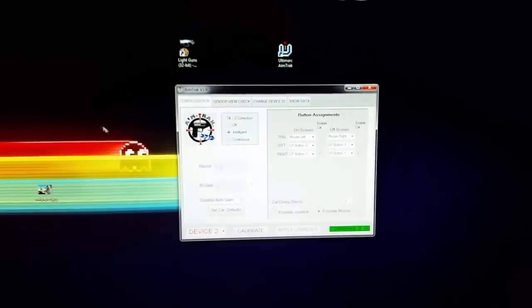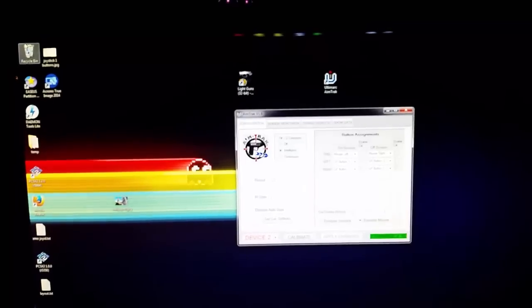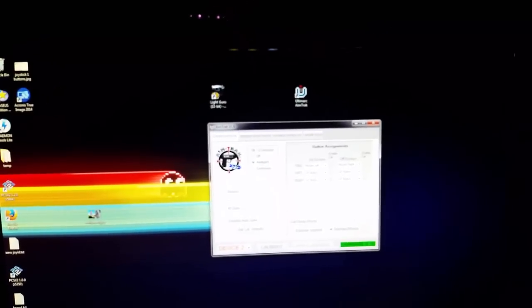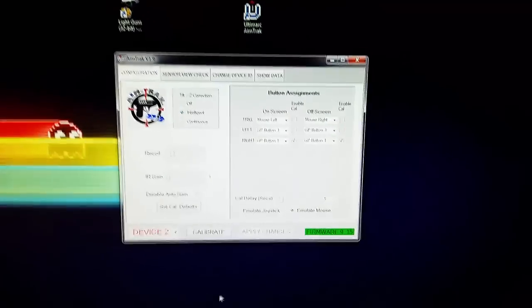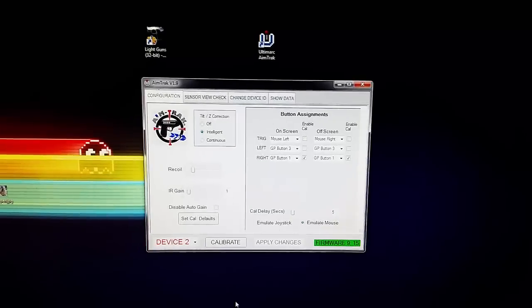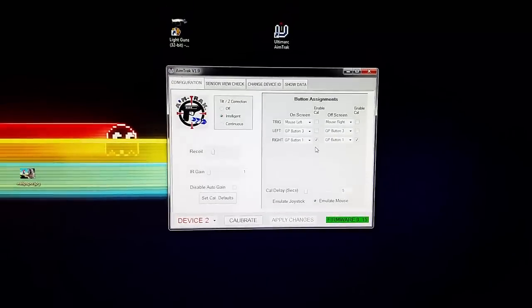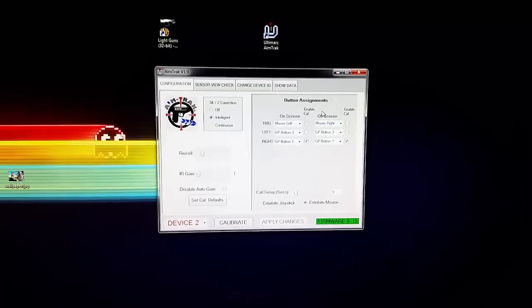That's how you can check the sensor. If you hit 'calibrate,' you'll see crosshairs go to the top left — just take that gun, pull the trigger there, it'll do it in the top right, and then down in the middle. That's how you calibrate your gun, and you'll want to do that for each one. The first time, as long as you don't move your sensor on top of your TV or monitor around too much, you should be okay.